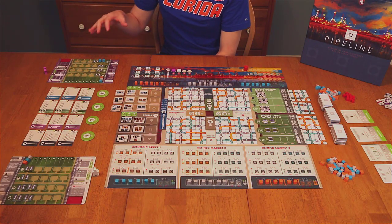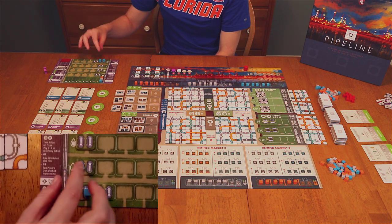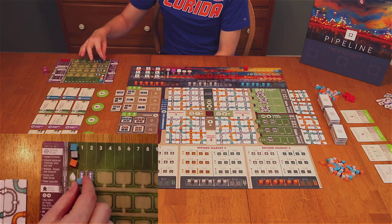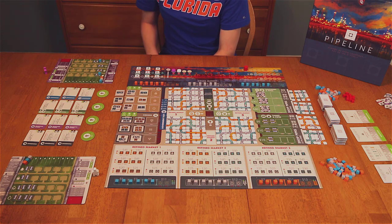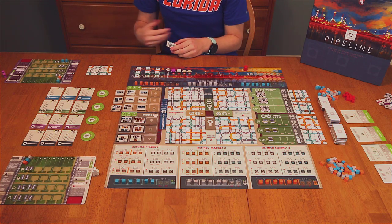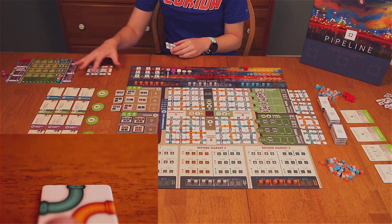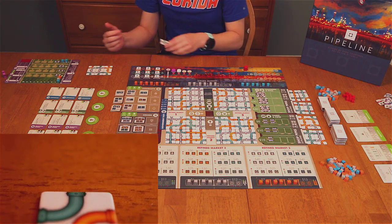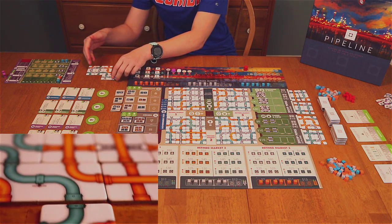Each player will have their own player board on which they will be buying crude oil and placing it on the bottom row. Then you will be refining it, which means moving it up to other levels, and then you will be selling that oil. You refine the oil by creating a piping system over the course of the game, buying more pipeline tiles and placing them to continue your pipe network.